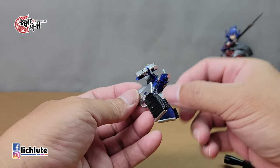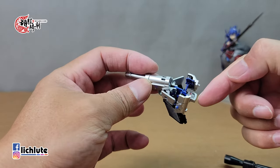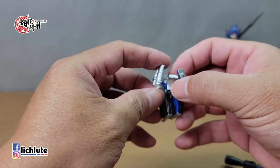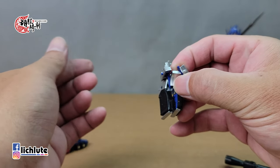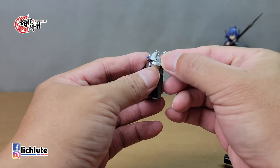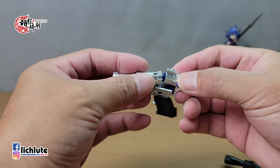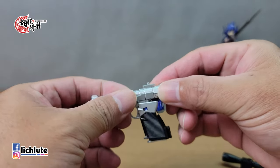先把脚掌推进去，要变形的时候从这里往上推，不要从这里抠，往上推它就会自己推出来。小心，脚还可以缩短，两侧可以再缩短，然后两脚要往后放过来。接着把头往下放到这个位置，再来把手臂推上去，这里有两个连接感，往上推之后旋转这个部件，然后两侧彼此之间做一个结合，前方蓝色小凸扣进前方的洞里。